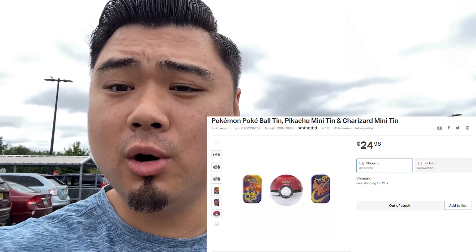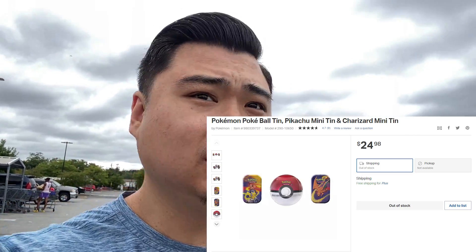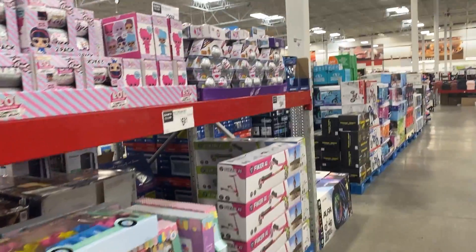Today we are at Sam's Club. Let's go inside and see if they have some Pokemon cards. I've been seeing people buying what I think is a Pokeball with two tins in it, like a combo set. Hopefully they have that in here — let's go check it out.